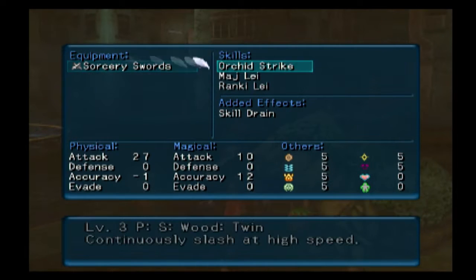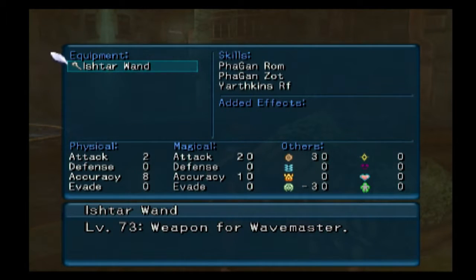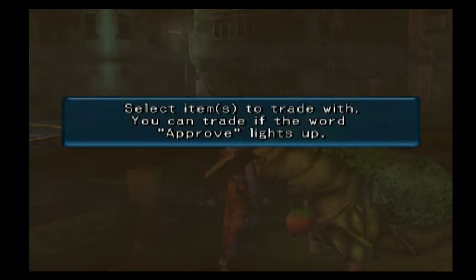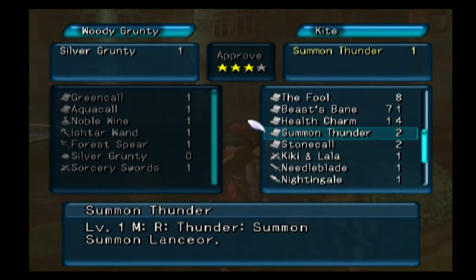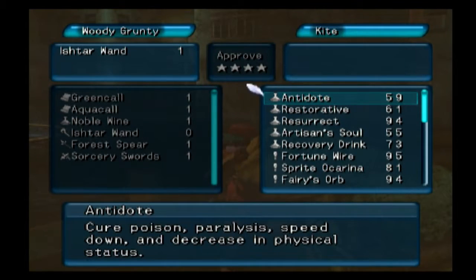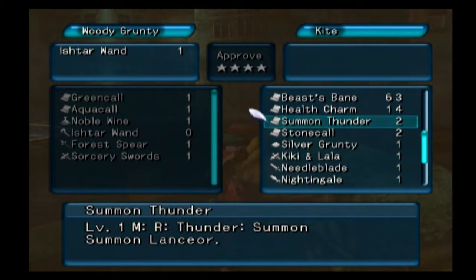There are sorcery swords but there are a lot that are all-in on one element and I'd rather not do that - they don't seem super great. The Silver Grunty has an Ishtar Wand: holy crap - Earth Tornado level 4, Earth Columns, and a level 3 earth summon Yarthkins. That might actually be a good one to try to get. I want that Silver Grunty though - that is the most important. We'll get the Ishtar Wand too even though it's going to be really expensive to trade for.